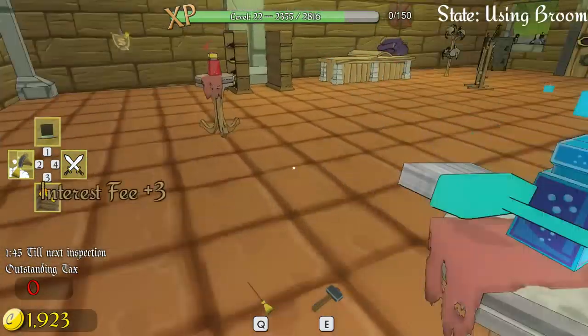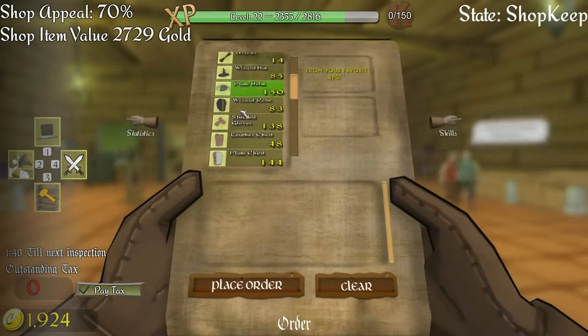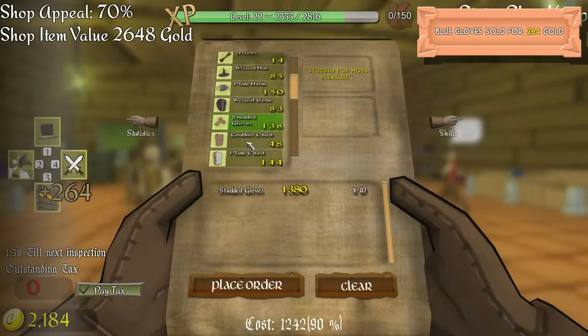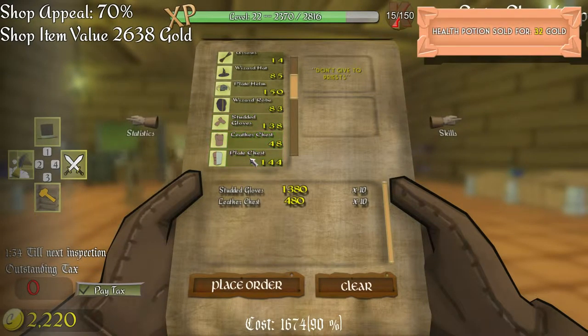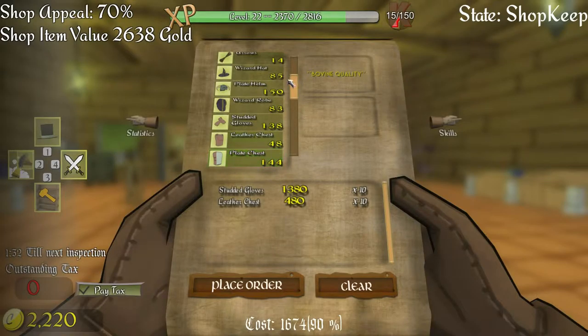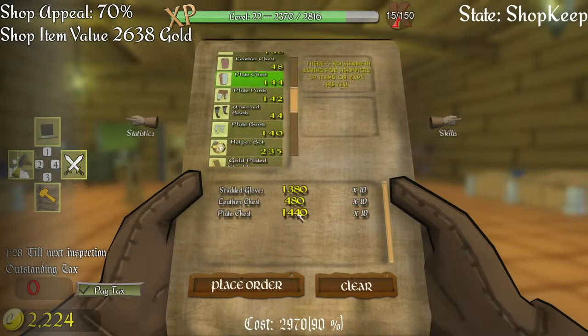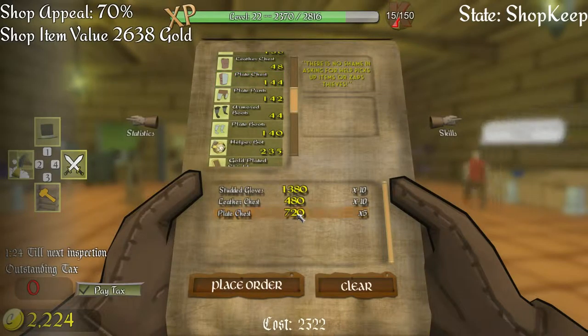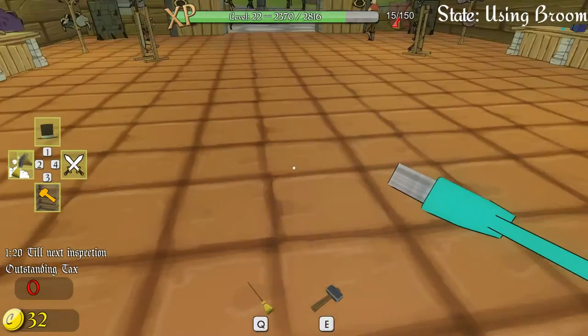Let's put in an order — one queue. Studded gloves, leather chest. Can I get the plate chest? Plate chest — nine, eight, seven, six, five, four — place order! Bang, just in time. Woohoo!